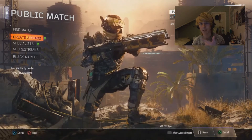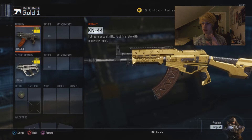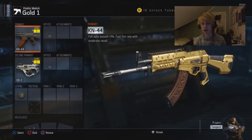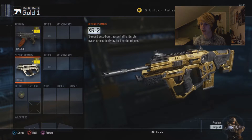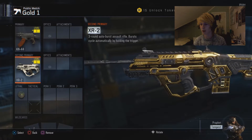First up we've got the KN44, or the AK assault rifle. It looks really nice — the gold camos are in my opinion the best since Modern Warfare 3, because of the mix of black and gold. It's gold and black with the magazine being a tan-ish color. Next up is the XR2, the three-round burst assault rifle. This one looks really nice because of the glare coming from the gold, and it's got a lot of black on it which gives off a really cool mixture.